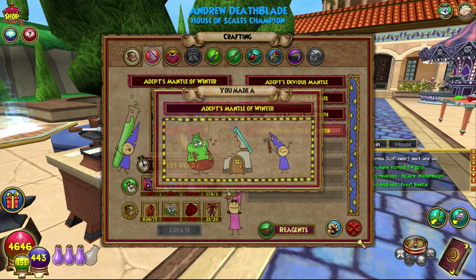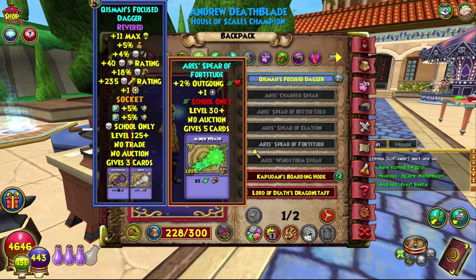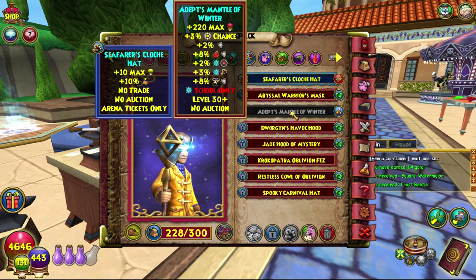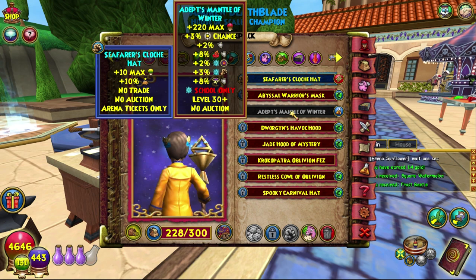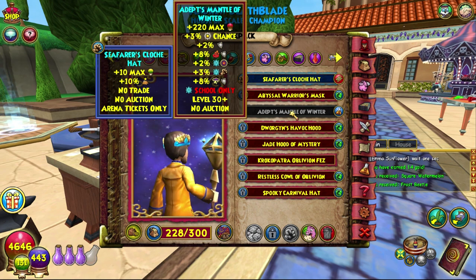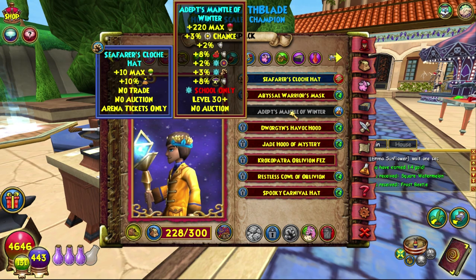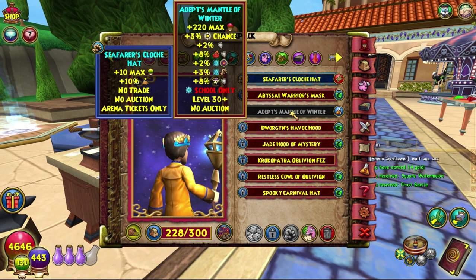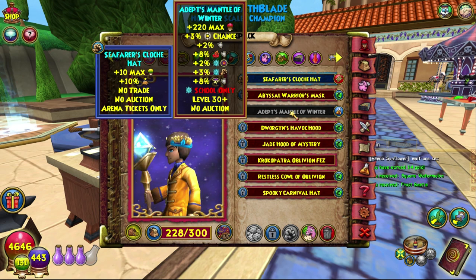Alright, the Adept's Mantle of Winter — let's have a look at that. Under hats we have 220 damage, health, three percent power pip, two percent resist, eight percent fire resist, two percent ice accuracy, three percent ice damage, and eight percent storm resist.